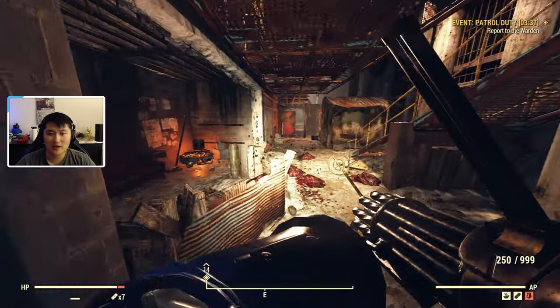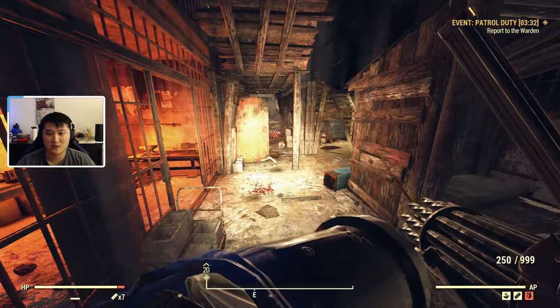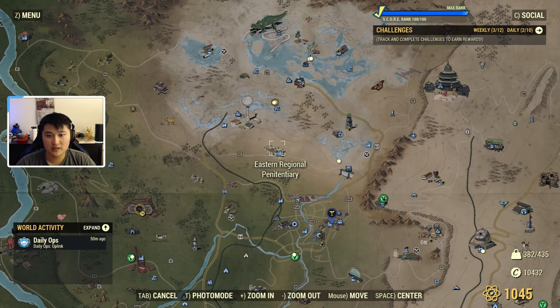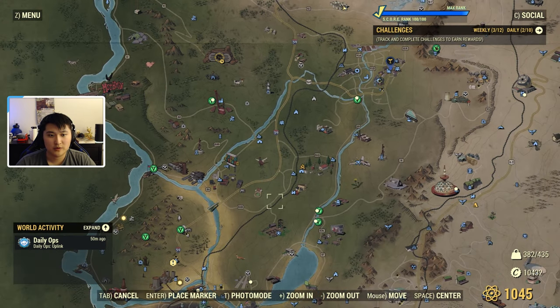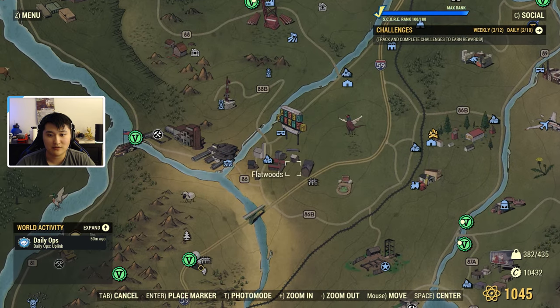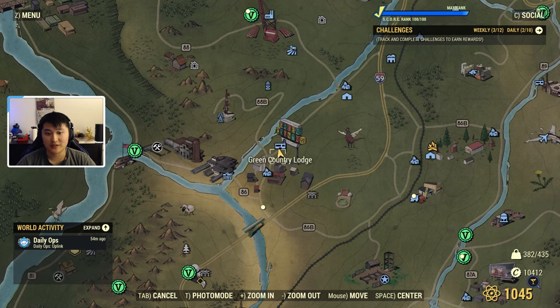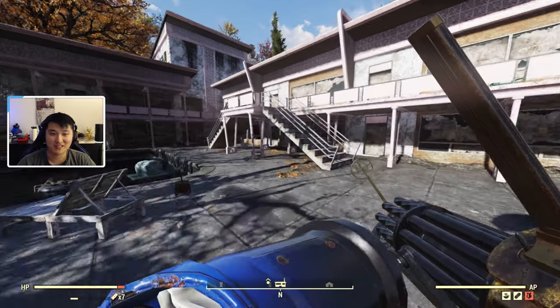I'm going to go ahead and showcase another area, which I think is going to be a bit less hostile with less combat, but it's still going to be able to yield a lot of lead — and it's going to pretty much be a gym. The next location after the Eastern Regional Penitentiary is going to be the Flatwoods Motel, which is down here from Vault 76 by this Green Country sign. We're going to be looking for the motel specifically. It is officially called the Green Country Lodge, but also known as the Flatwoods Motel. We can go ahead and find the gym here and loot it for a bunch of dumbbells, and dumbbells equal lead.